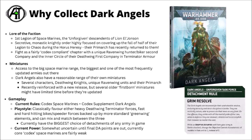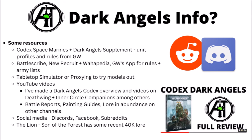If you choose to make a Dark Angels army, there are plenty of places to get more info. A fairly obvious place to start is the Codex, which has a general overview of lore plus all current unit profiles. For building army lists, you could check out Battlescribe, New Recruits, Warpedia, or Games Workshop's own app. If you have access to rules but no models yet, you could think about Tabletop Simulator or proxying to test the models out in-game before dropping loads of money on an army.